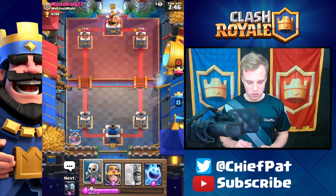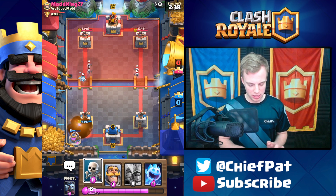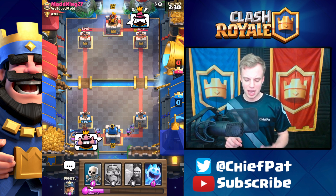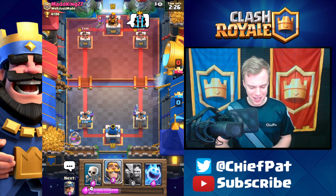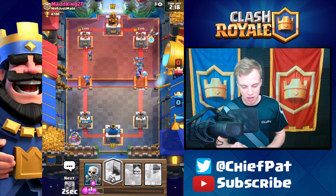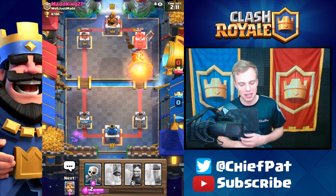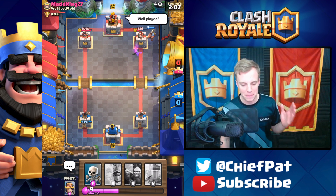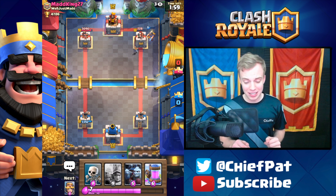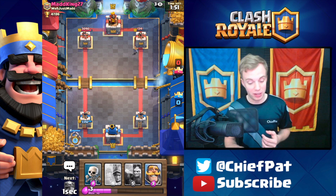I'm going to play my Elixir Collector right here. He'll do a Skeleton, then Ice Spirit. A Fireball — interesting. I'll take that Fireball damage, and when they play the Fireball that means you can play your Three Musketeers without being worried about much else, unless he has a Rocket. We've got a very nice start to this game. He's going to Musketeer that side. I'll play my Knight, the Miner, and the Ice Spirit — now we've got a deadly push running towards him. He's going to play his Miner, and I'm going to Log him down. That should be the end of Tower number one. Miner is doing some good work — the level five Miner is brutal, 90 HP per hit. This tower's going to get so low. It's in Log Range, or maybe just outside. Let's get ready with another Elixir Collector.